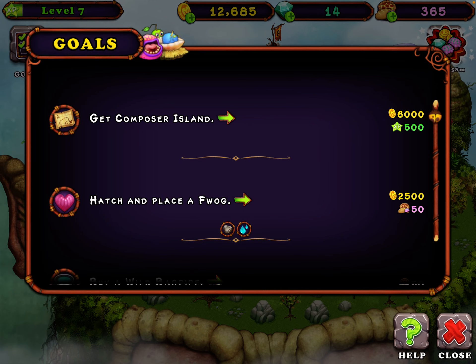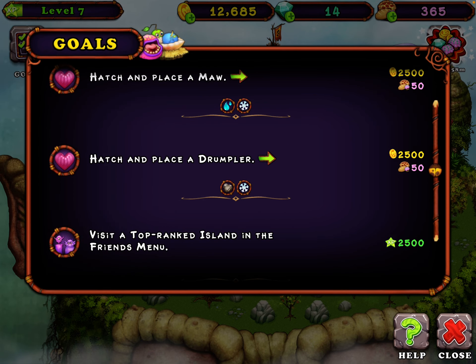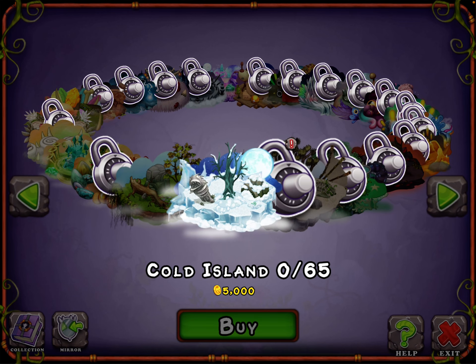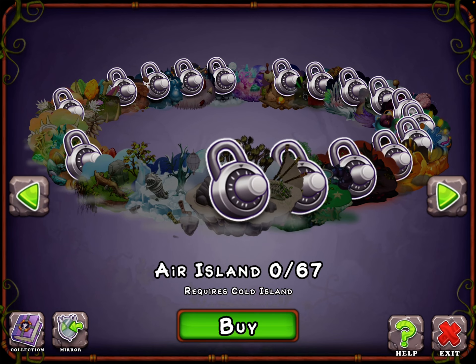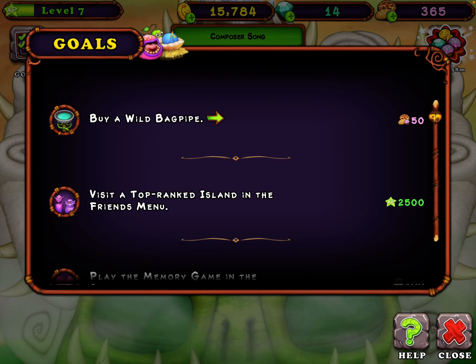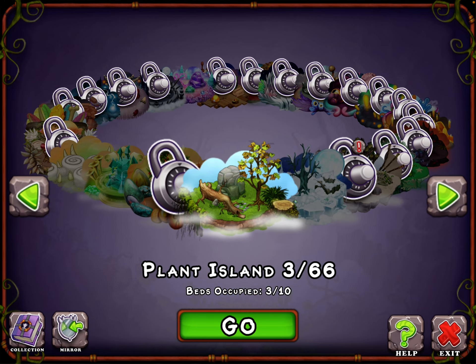All right, what does this do? Get close to my island — whoa, they added arrows! It goes around. I'm gonna start that. Composer — new song. No, I'm good, I'm not gonna make a song.